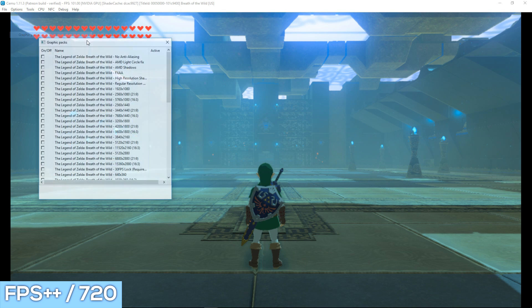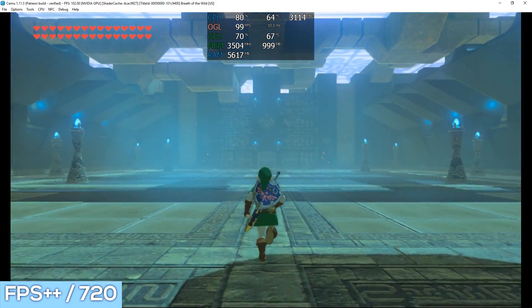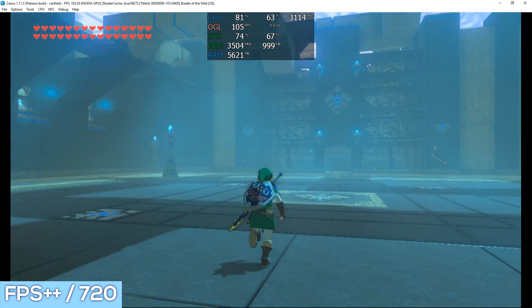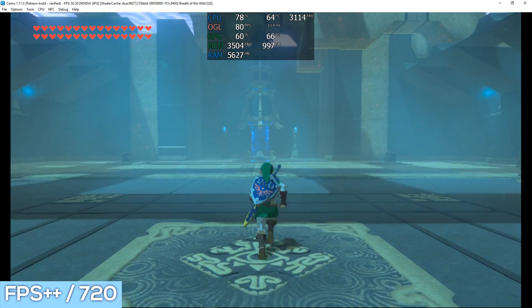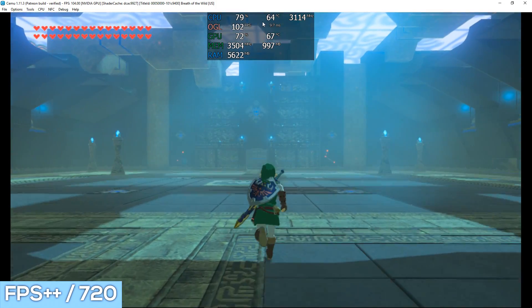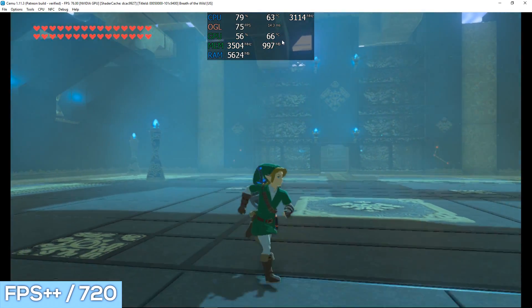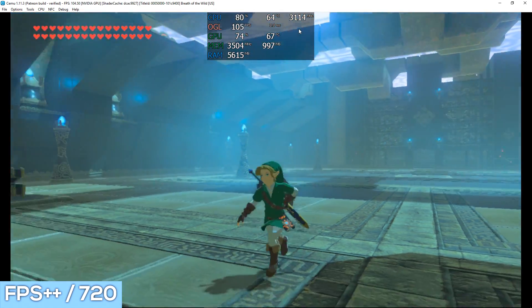Back in the shrine, I've now turned on an unlocked FPS++ graphic pack just to see what can be achieved. Still running at 720p — I also removed my shader cache and only loaded the shrine. We're getting anywhere from 100 to 100+ FPS at 720 resolution, and FPS++ is really performing quite well. MSI Afterburner and RivaTuner are reporting 80% CPU utilization at around 65°C, 100 FPS, and the GPU is around 50 to 60% with 1 gigabyte of VRAM.